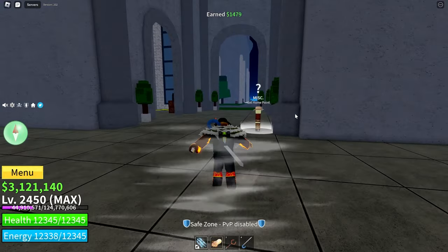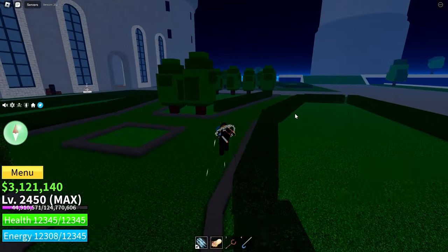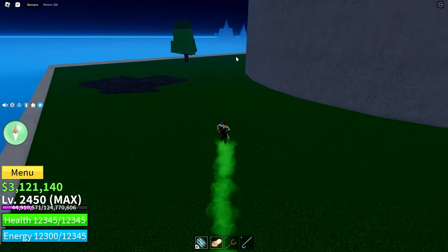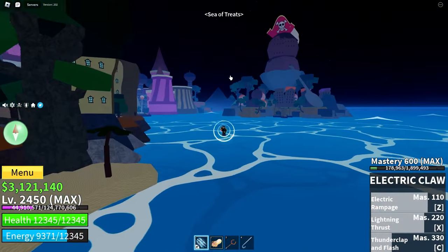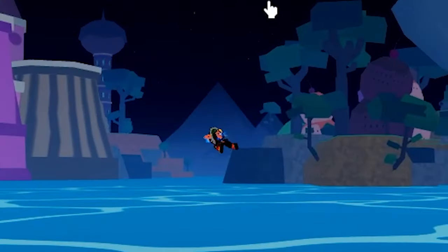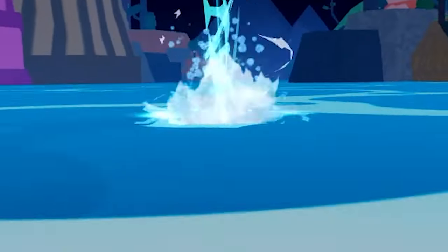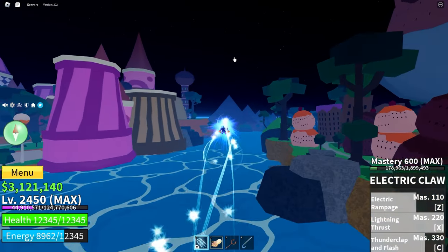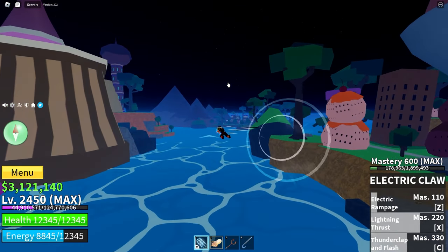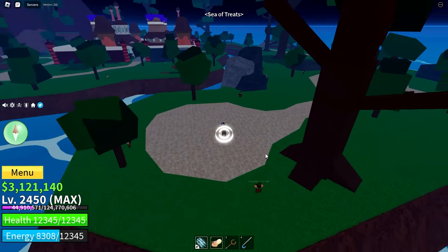It's a little complicated. The first thing you need to do is go to the Sea of Treats, which is right over here. Once you're in the Sea of Treats, you're going to want to go to this island at the back all the way over there. As you can see, they have pyramids or mountains — I think they're mountains. Here we are.